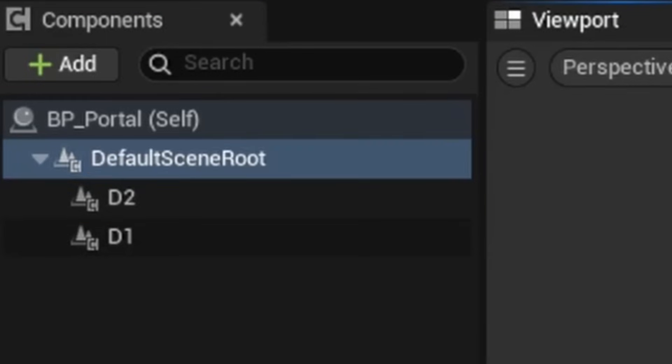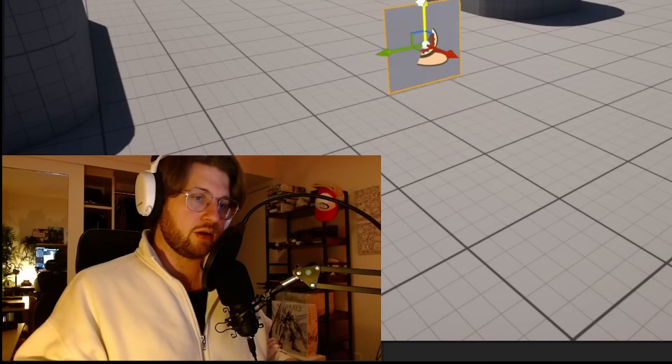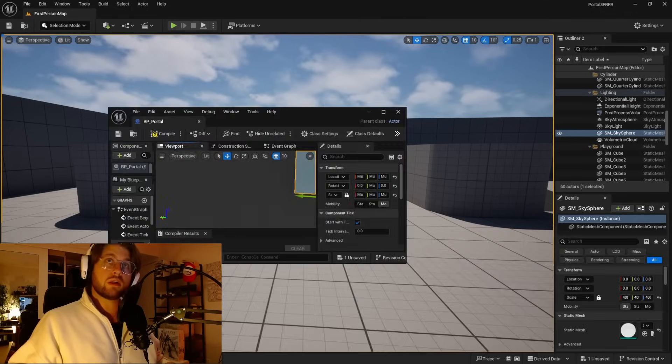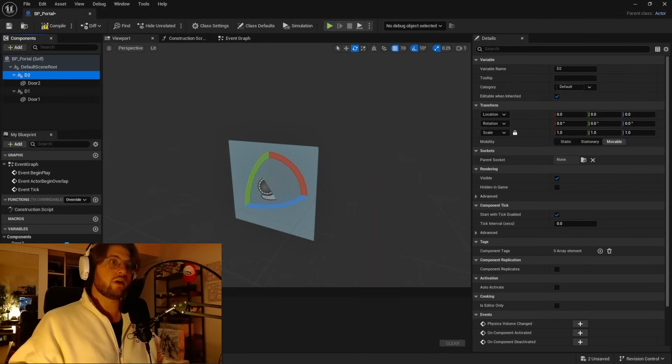I've created two components: D1 and D2. I don't really know what these do yet, but let's see what happens. So that is my blueprint out in the world. This is real. Why do I like this so much? Oh man, this Portal is gonna Portal so hard. I'm not confused yet, but I feel like I'm about to be very confused. I sense it coming.